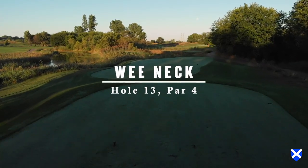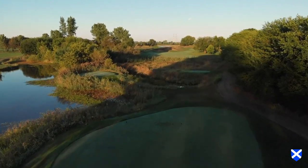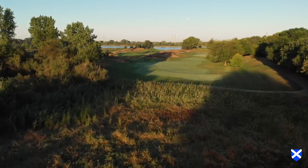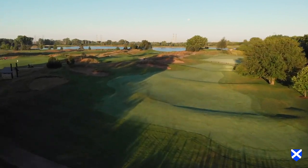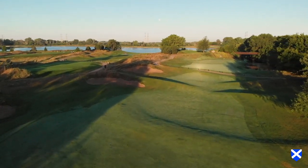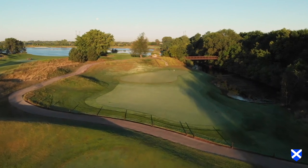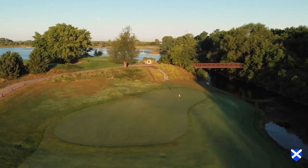Hole number thirteen, Wee Neck. This medium-length par four is guarded by four fairway bunkers on the left side of the hole and trees on the right. The fairway landing zone narrows with the length of your tee shot. A fairway wood or hybrid is all you need to avoid the bunkers where the fairway narrows. The green complex is nestled at the bottom of a hill, with a small bay of Loch St. James to the right. Favor the left side of the green for your second shot and avoid the bay. Be cautious when attacking a back right pin placement as the green slopes from the left center to back right toward the bay. Enjoy the view of the old bridge as you approach the green.